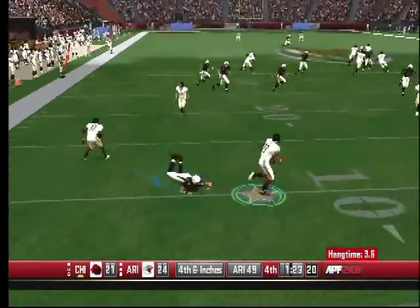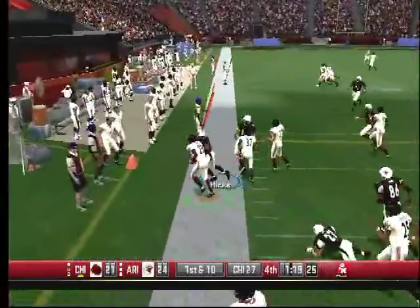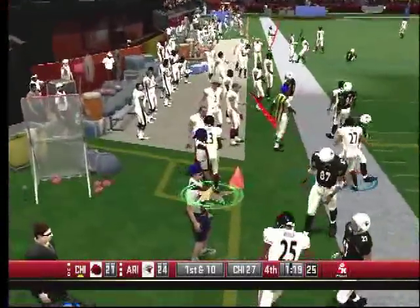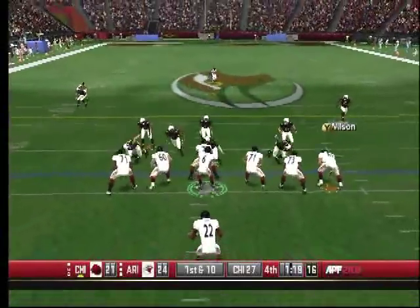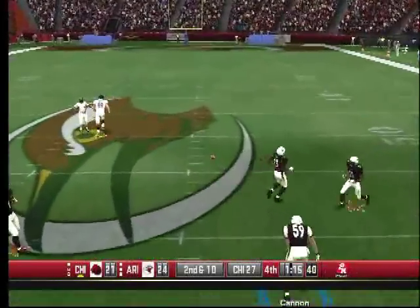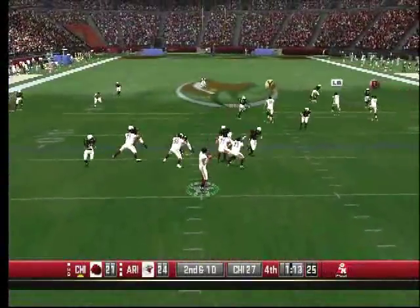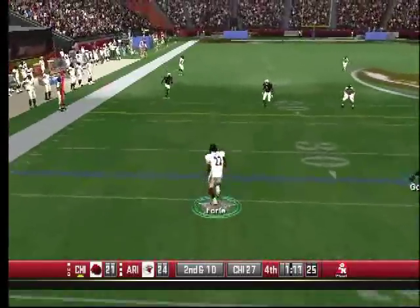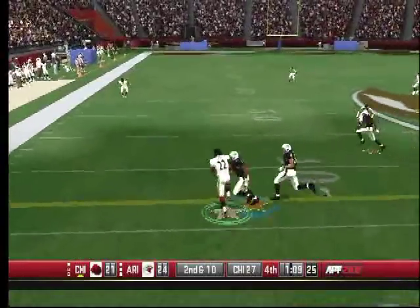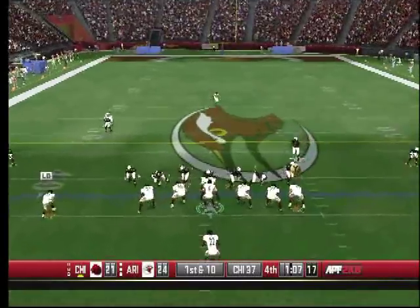Hester — do you punt to Hester with a minute to go? He's pushed out of bounds around the 27-yard line. Chicago looking — Cutler under pressure, Wilson applied the pressure. Cutler out in the flats to Forte — look at that move by Forte to get the first down.